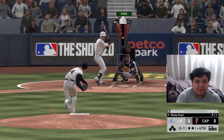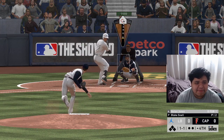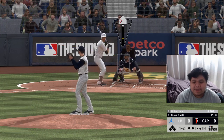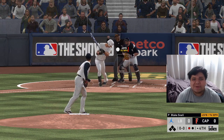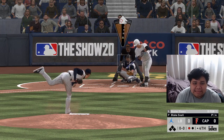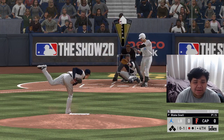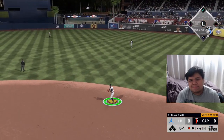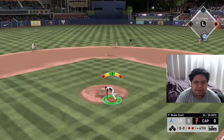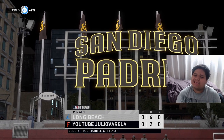My opponent wants to bunt again — lay it down, come on. My opponent is definitely out of the ordinary, thinking he's good just because he's bunt dancing. Strikeout — sit down. I don't know what's up with people nowadays; technically you can do whatever you want, but at least be good. A ground out to DD Gregorius — a lot of players have the shift on. He pulled on that slider and it's a one-two-three inning.